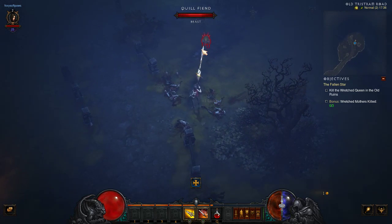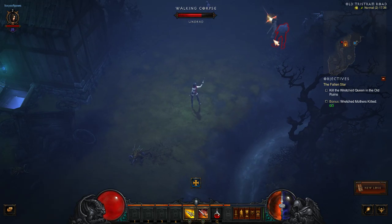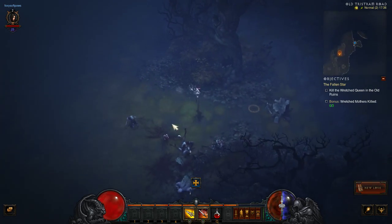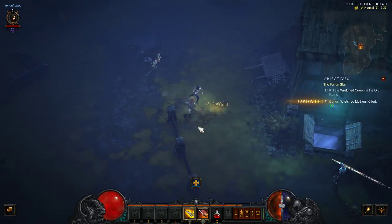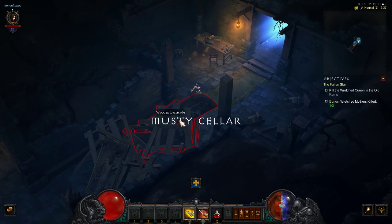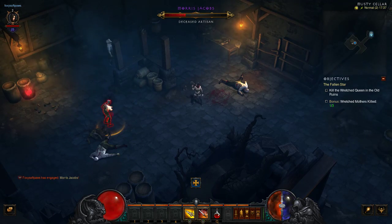I play this a lot with my family. There's also this thing called Seasons, where you have to complete certain tasks to get armour that's only available for a limited time. What you have to do is follow the objectives — for example, kill the Wretched Queen of the Old Ruins. So we have to look for the old ruins.